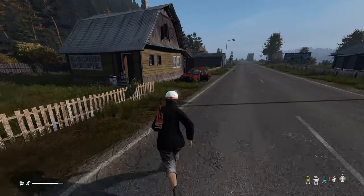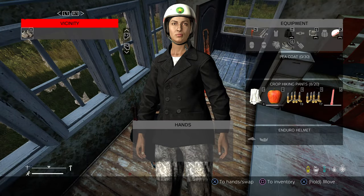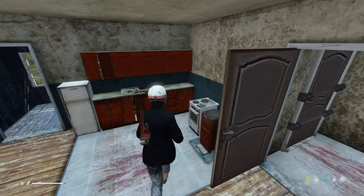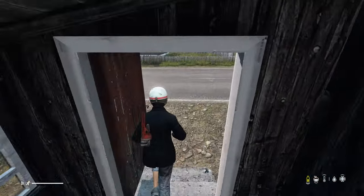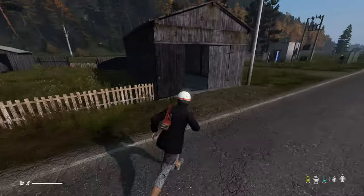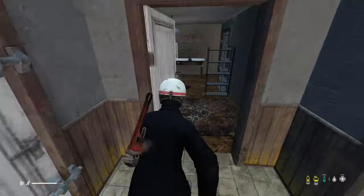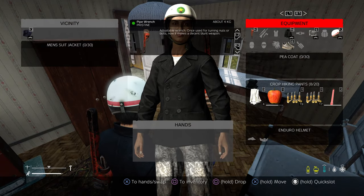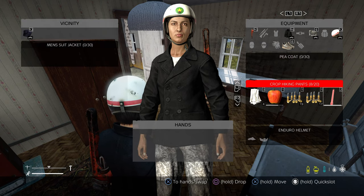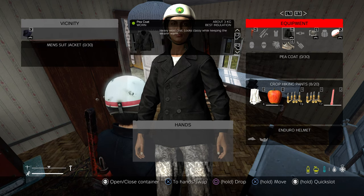Keep in mind that running around will eat up your food and water quicker than just walking. I swapped shoes — you actually need to change shoes occasionally because they break down, and if they're broken they will make your feet bleed. You might wonder why you're bleeding and it's your shoes. The men's suit jacket might offer more insulation — you can hover over an item and it'll show the insulation level and condition in the top left. The shades don't do anything, they're just aesthetically pleasing.